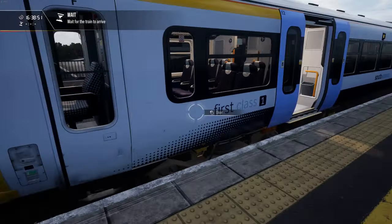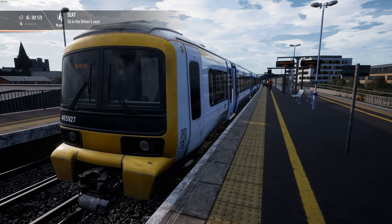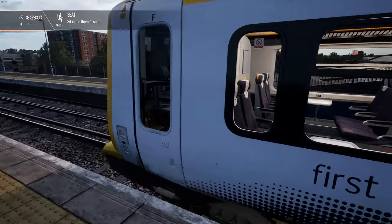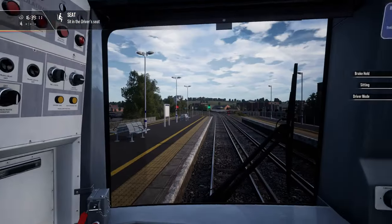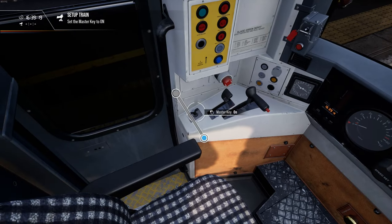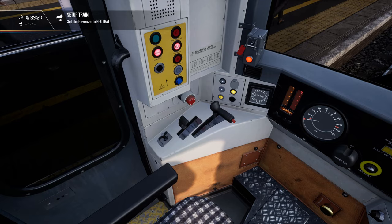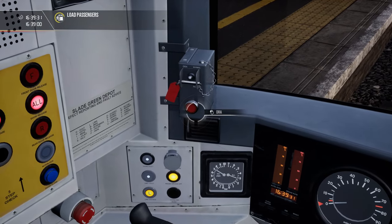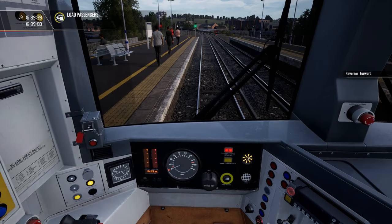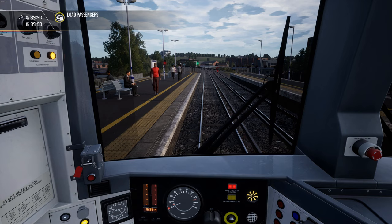But I thought maybe try something new and throw in some different games. So today we will take over this very beautiful model, this networker, between Rochester and Faversham. Let's get in so we don't get delayed too much. I'm setting up the train — I think I need to continue loading passengers. I need to set this, go with brake to 1 to release some brake pressure. I think I can go forward now, and once we're done loading passengers we can head off.